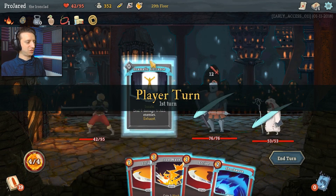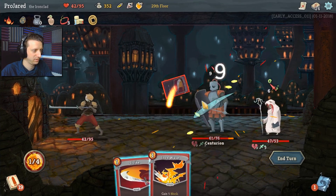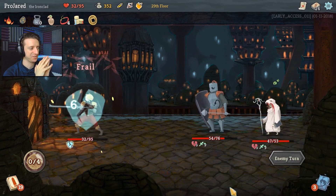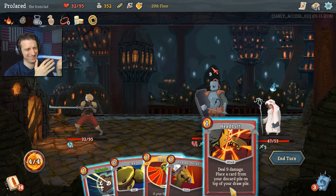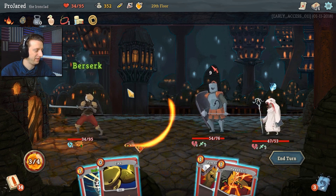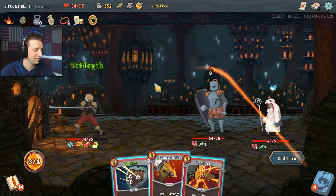I fought these guys before, I know how to handle this. Dramatic Entrance! And you are weakened! Just chop them off a bit, get some block. It's kind of like a deck-building game where you slowly — when I started with this my deck was like eight, nine, ten cards — just a lot of strikes and blocks, that's about it. But now I've got all these cool attacks. I can go Berserk, which also gets me two hit points for my urn — so I'll get extra energy from now on. Flex Up! Square Up! Here we go!